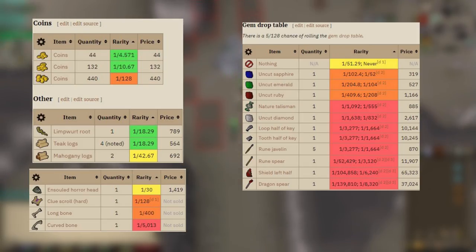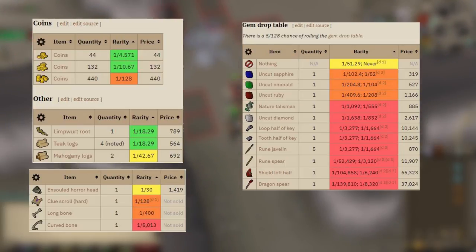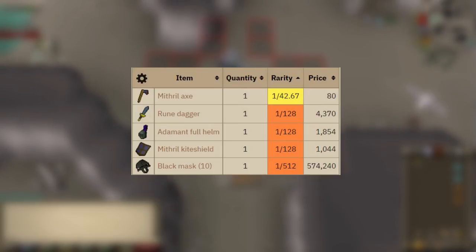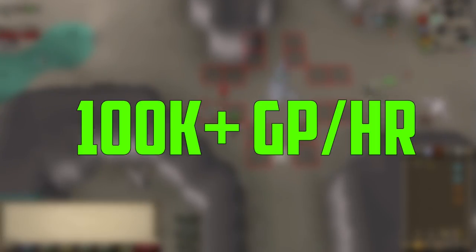They also drop miscellaneous items like coins, the gem drop table, sold horror heads, hard clue scrolls, and long and curved bones. They also drop weapon and armor drops, with the main drop that determines how much money you make here being the black mask, which is worth over 550k GP, sometimes more. In an old video of mine, I got 3 black masks in 3 hours, so you can make some pretty decent money here without a cannon as well. If you use a cannon at cave horrors, you can expect around 100k plus GP an hour.